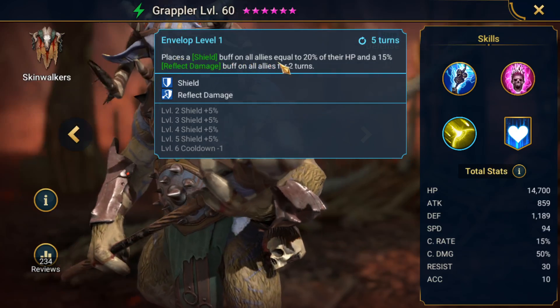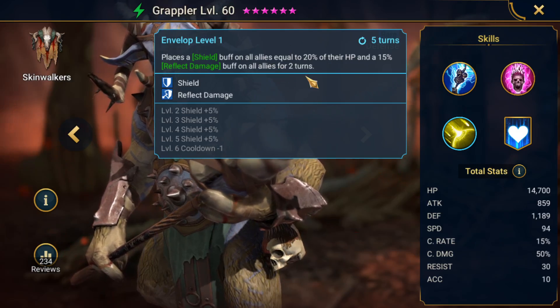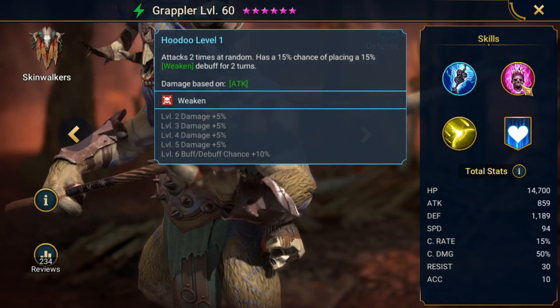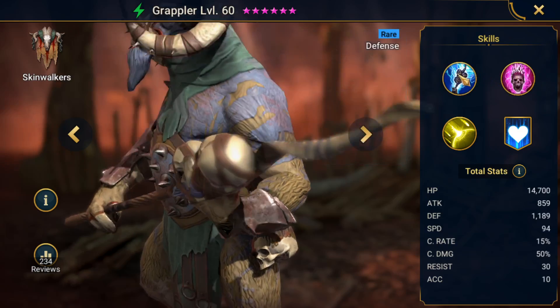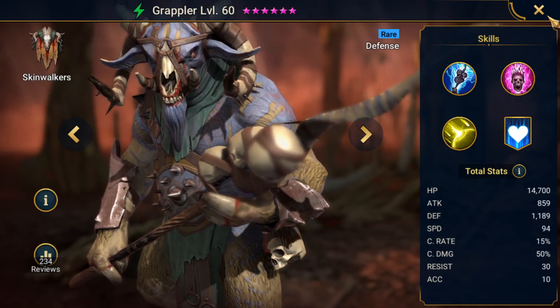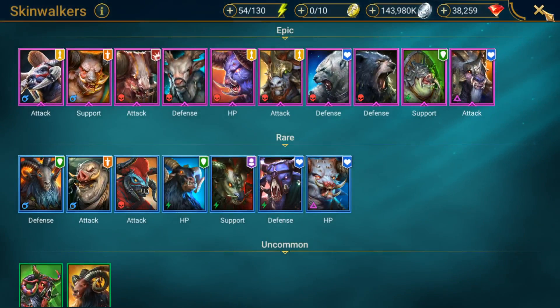His third skill places a shield buff on all allies equal to 20% of their HP and a reflect damage buff on all allies for two turns — a little bit of extra survivability. He's got two good components that work pretty well together for the clan boss. Because he's defense-based, you can definitely make him work pretty well.